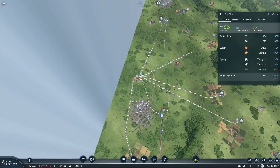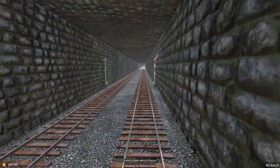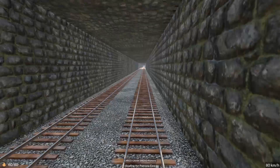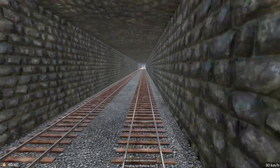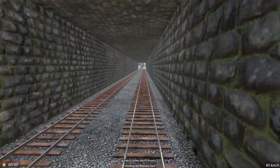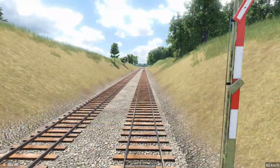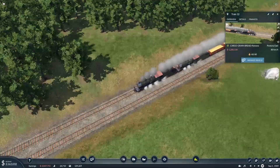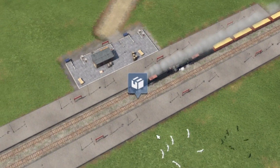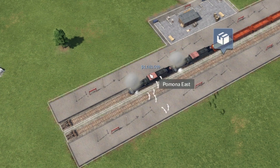We can already see a train heading up this way. We're inside our new grain train going at 80 km/h — which is the speed limit for these wagons — transporting 60 grain. This is quite a long route so I'm expecting some good money. There's a small visual bug at the exit, but we're almost at the station. Let's see how much that's going to make us... 1.1 million — that's pretty good!